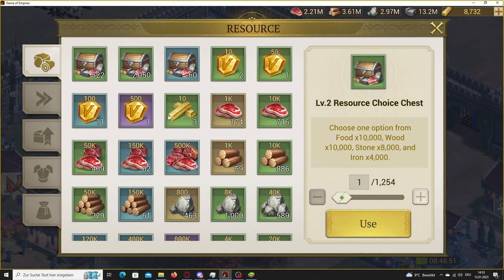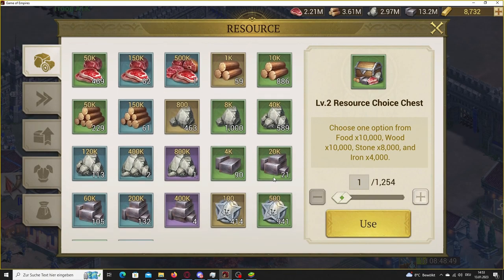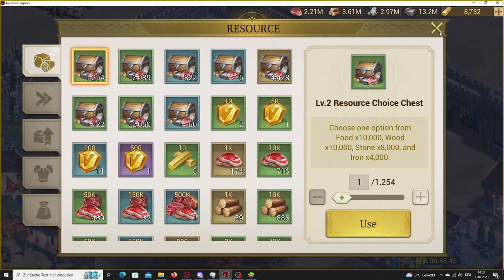Tip 6: Do not open all your resource items at once. This way, it's less likely that people will attack you.